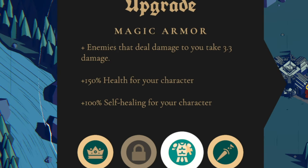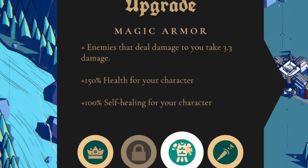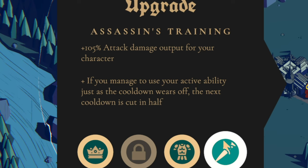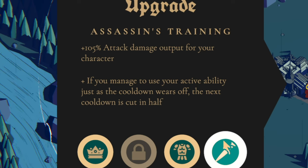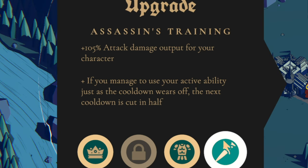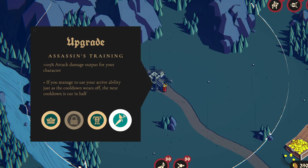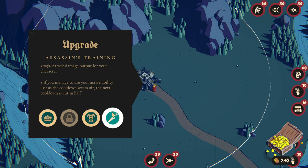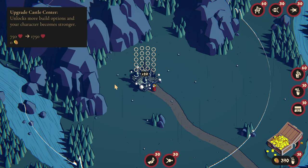We can deal something like a Thorn's ability, where we deal damage back to them and have more health in general. Or, we can have 105% attack damage output for my character, and if I use my ability right when it refreshes, I get another cooldown reduction. I'm going to guess that we're going to have lots of enemies at our walls all at the same time, so I want as much damage output and as much of my ability going off simultaneously. My ability is to swing my sword in one giant AOE and hurt several enemies at once. So let's get the Assassin's upgrade.